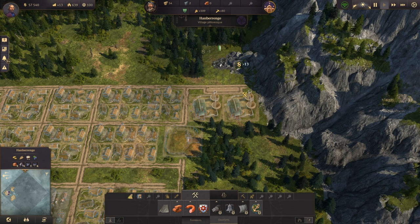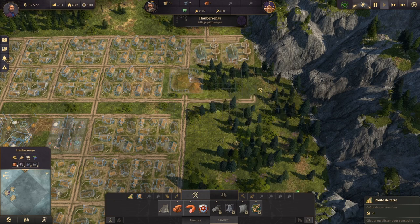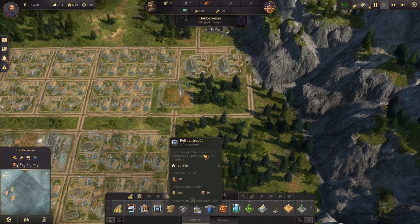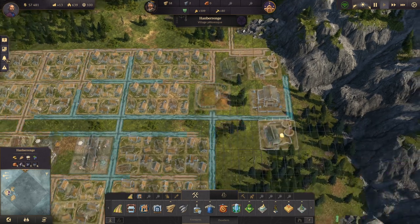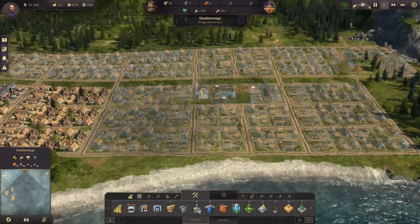On va mettre ça comme ça ici, et on va déjà prévoir de prendre la mine pour le futur. Pour le moment ça ne gêne pas parce qu'on n'a pas le chemin de fer. Si vous jouez en mode facile comme on fait ici, vous pourrez facilement déplacer les bâtiments sans devoir tout rearranager. Donc on a ce qu'il faut pour lancer la briquetterie, mais on n'a pas assez de main d'œuvre.